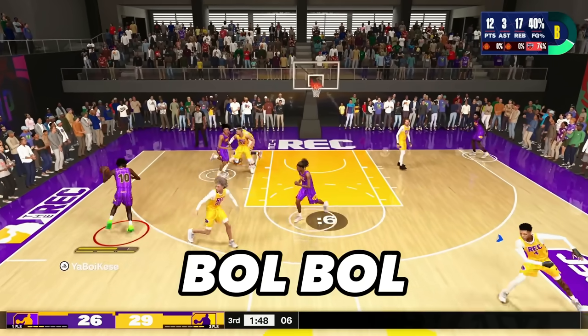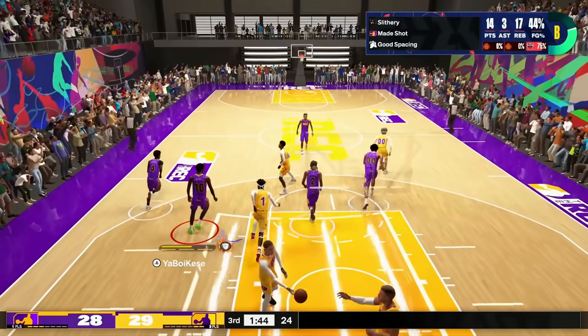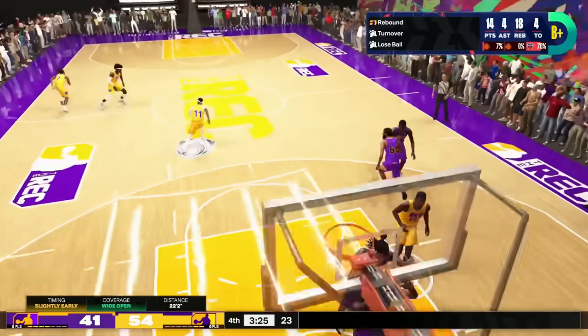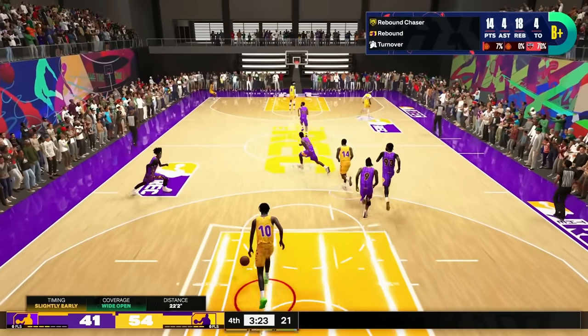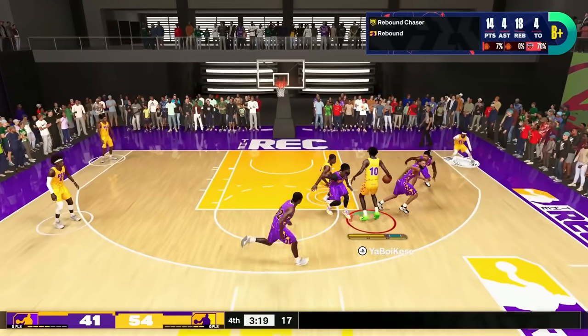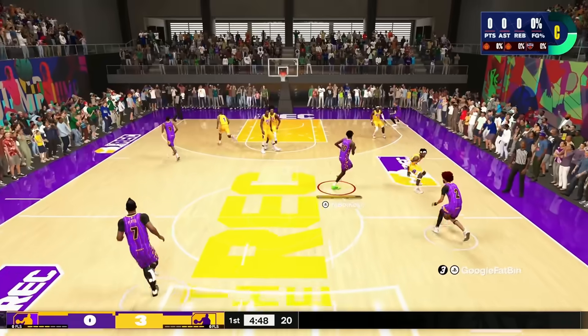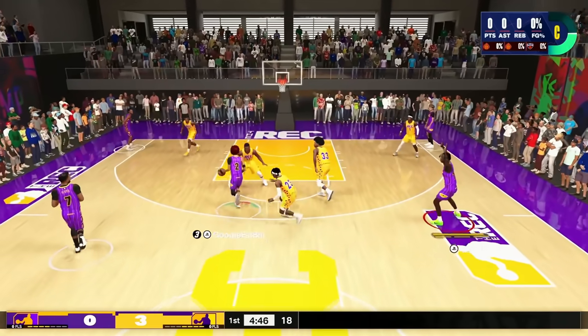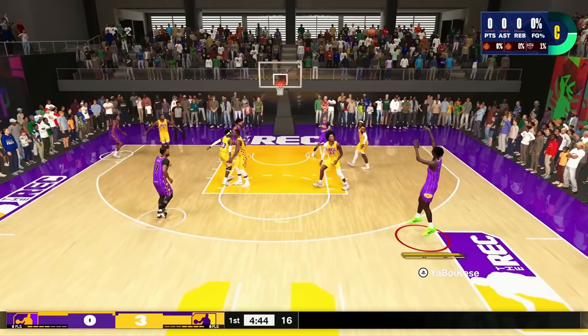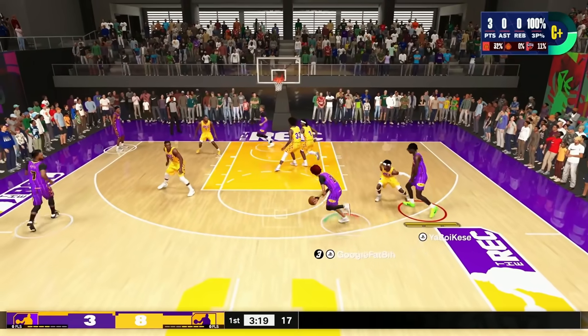This 7'1 Bobo build is breaking NBA 2K24. Bobo is known for making some freaky plays on the court, and this build just checks every category when it comes to making plays like that. I'm 7'1, just flying past the defense, getting free buckets — it's too easy. I'm setting screens, I'm popping, and I'm pulling up from heat. I'm telling you, this jump shot and this build is going crazy.